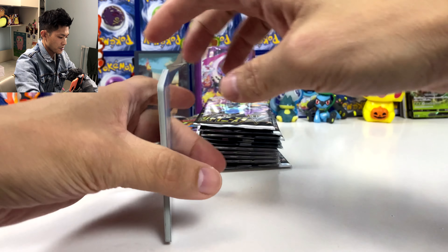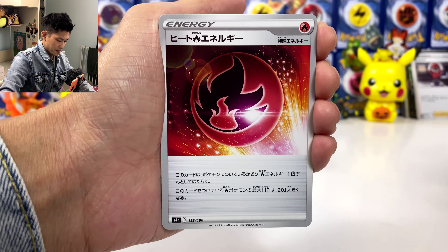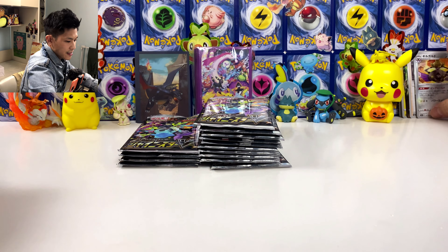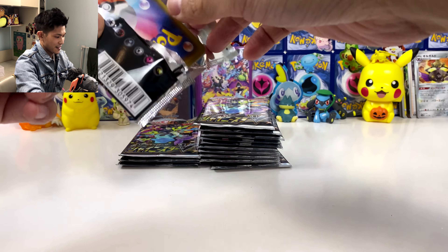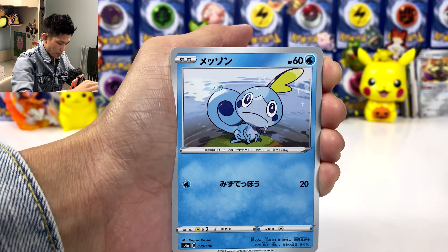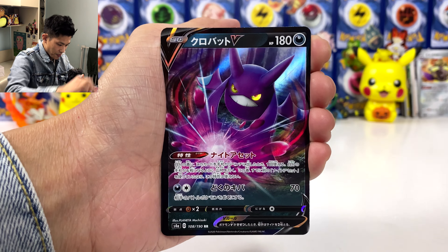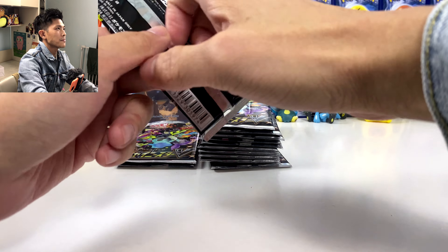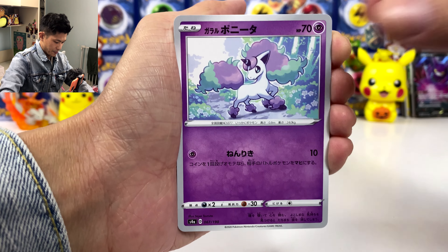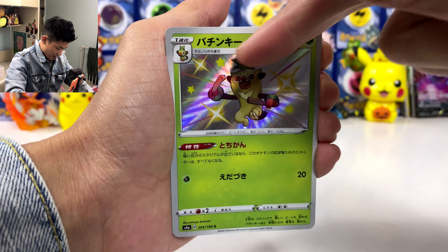We got Stunfisk and Jynx — I need that shiny just to complete the set. Ball Guy — we got Dragapult V card and an age slash reverse holo. In the second wave you no longer have the code card, which I still haven't input into the game. We got Pierce, Sableye, Fetch, and we got Crobat — still no sign of Shiny Crobat because he'll be releasing at Christmas.